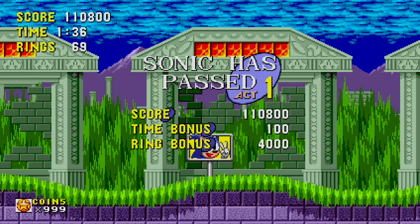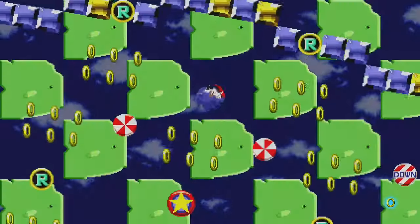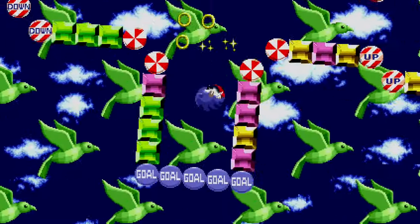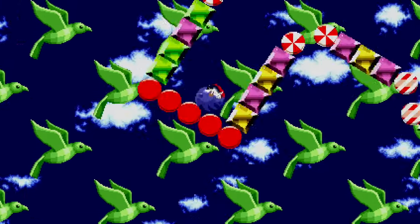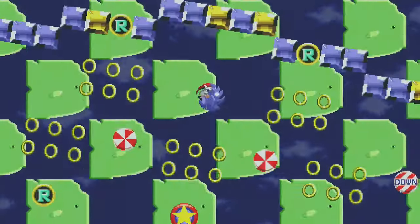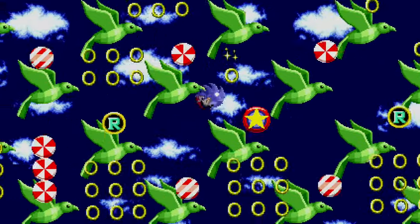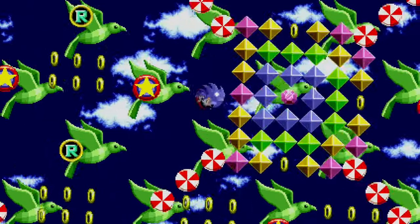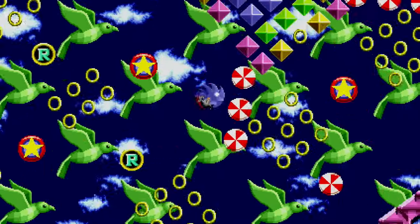I know some people do prefer to have the lives system, but I think that's just adding challenge where it's unnecessary. What coins do is — if you fail in a special stage, you go ahead and retry by spending one coin. You might be asking, how do I have 999 coins? Well, 998 now.